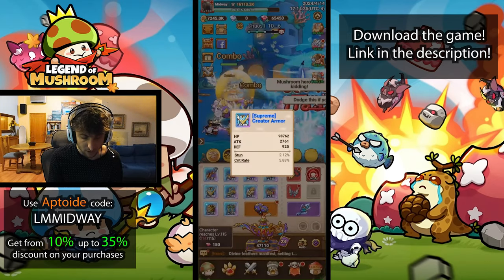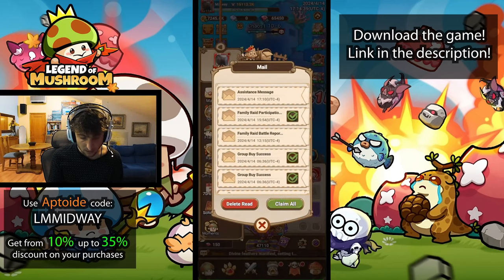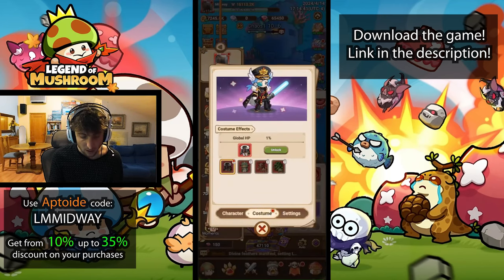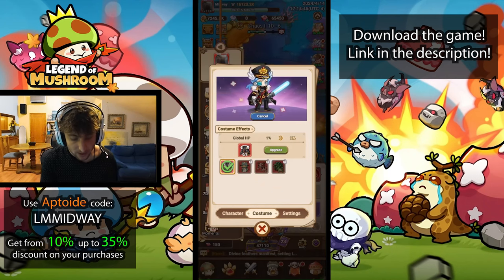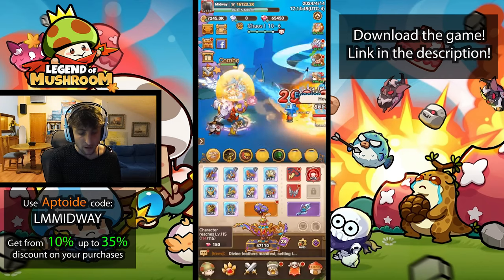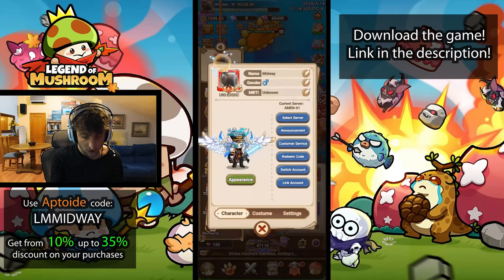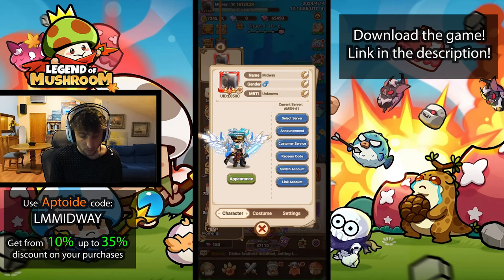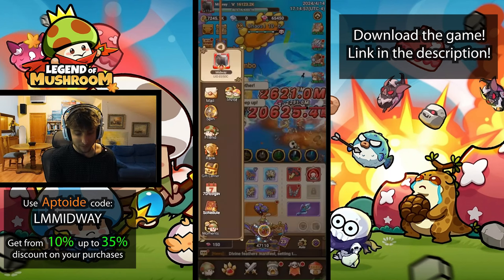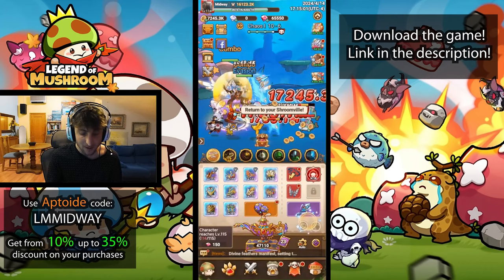Now let's equip the costume. Going to costumes, clicking unlock — it also increases global HP by 1%. We can upgrade it to 2% HP. And we look pretty damn cool now — the character is actually displaying the costume.